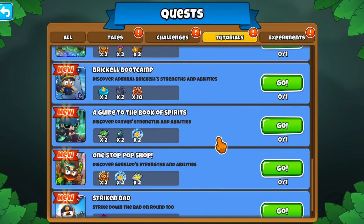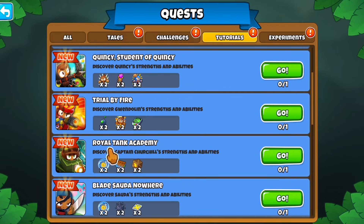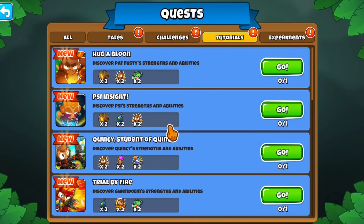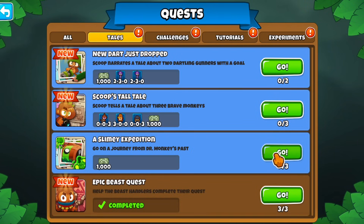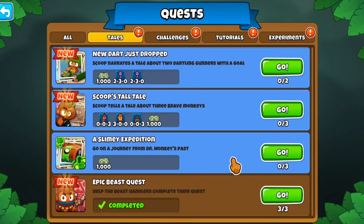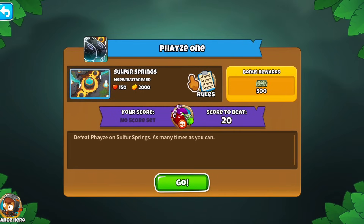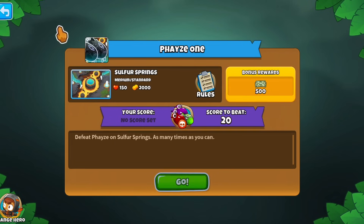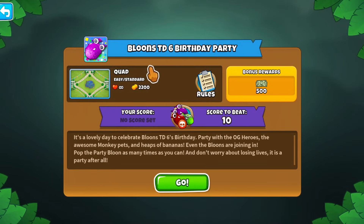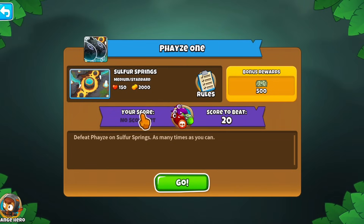There are four new quests. First is the One-Stop Pop Shop, which is Geraldo's quest. Then there's Royal Tank Academy, which is the Captain Churchill hero tutorial quest. Then we have Tynion, which is like Scoop's Tall Tale - basically a story with some Bloons lore happening with Bloonarius. And then the one I'm really excited about is just called Phase 1, which is analogous to the Party Balloon quest - where instead of defeating the Party Balloon, you're defeating the boss Phase.